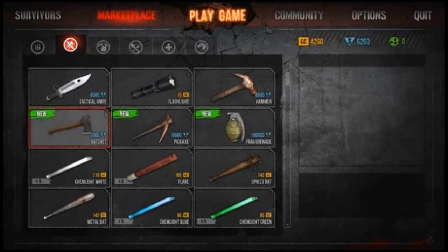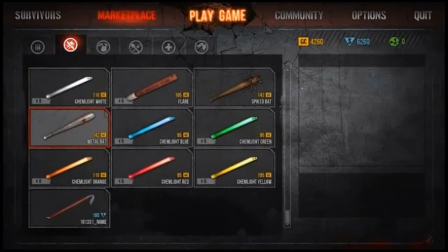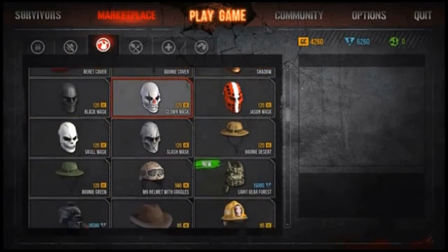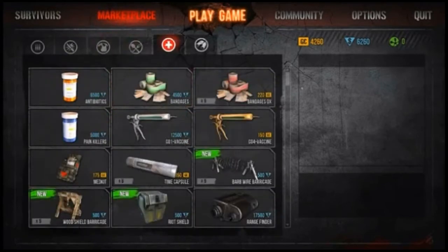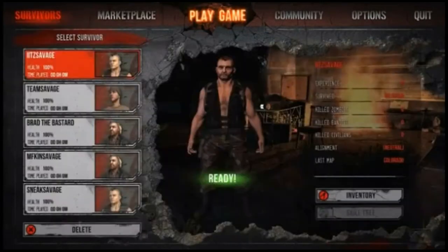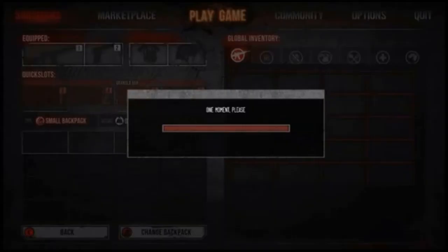There's a hatchet for 55,400 GC — that's pretty sweet — and a crowbar for 100 bucks. The masks look generally the same. I have 4,260 GC to spend, which is really cool. There's a rifle flashlight for 75,000 dollars — you'll be 96 years old by the time you collect that.